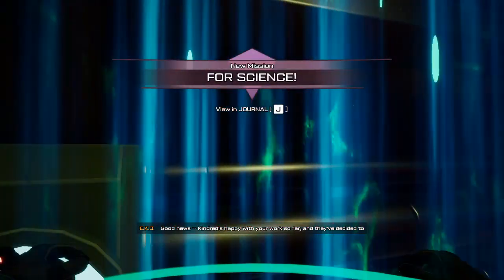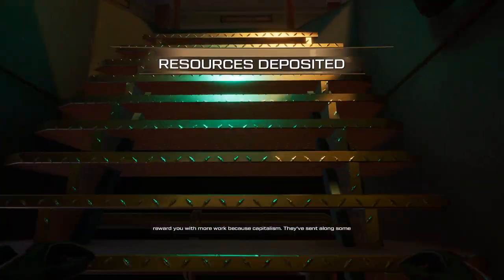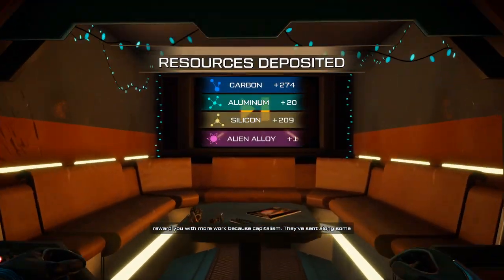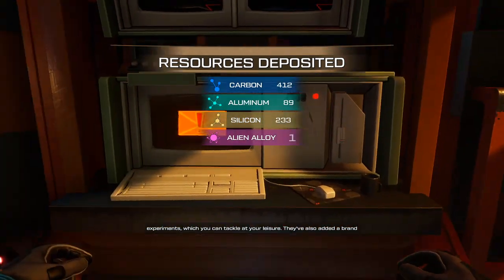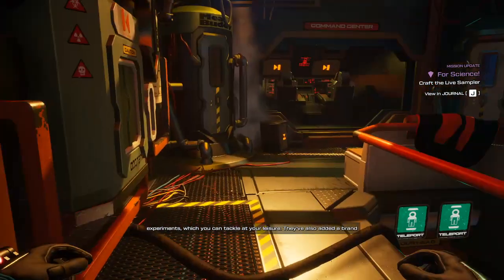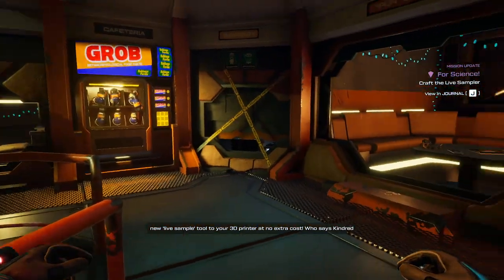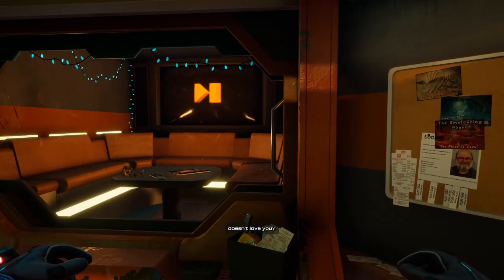Good news. Kindred is happy with your work so far, and they've decided to reward you with more work — because capitalism. They've sent along some experiments which you can tackle at your leisure. They've also added a brand new live sample tool to your 3D printer at no extra cost. Nice, who says Kindred doesn't love you.